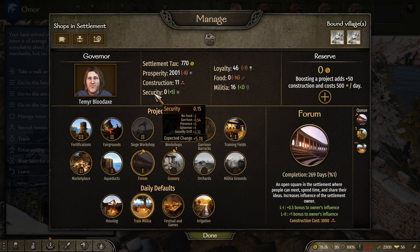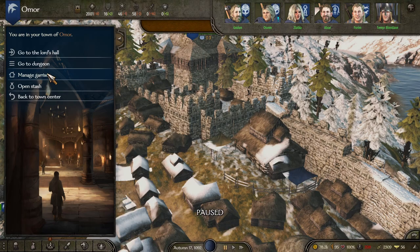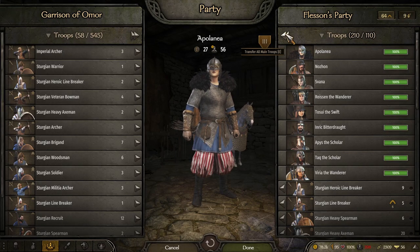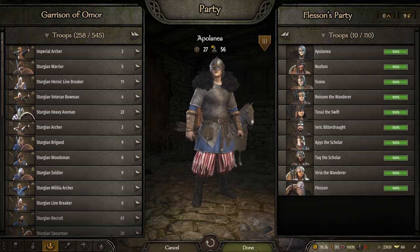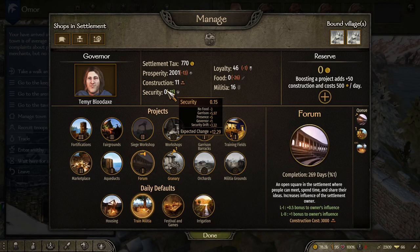One of the things you can do very easily to increase security is add in a garrison — throw in some troops. As you can see, the garrison is currently at minus 0.54. However, if we go into the garrison and throw all of our troops in there — all 200-some that we just had — and now we look at security, the garrison is giving us a plus 5.97. So that is one of the biggest things you can do to increase security.